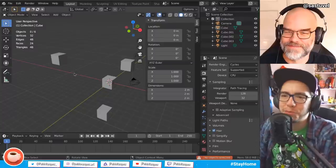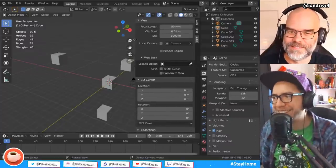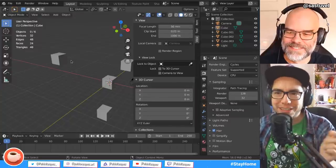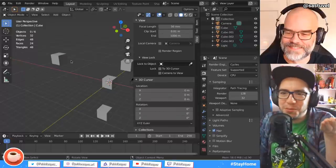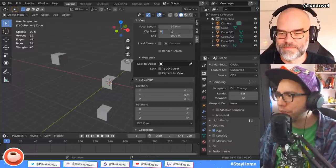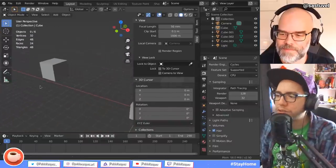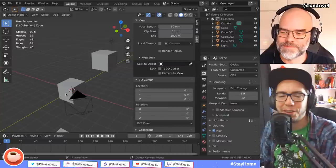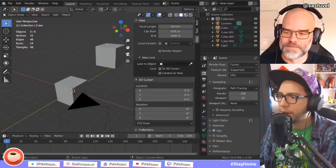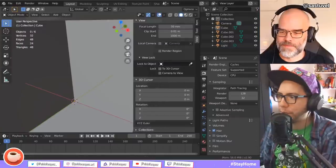A few little things here that are going to save some minutes of life for everybody — two defaults were changed last week. The clip start of the 3D viewport is now 0.01. If you're new to Blender, you might wonder why this deserves mention — it was 0.1 before, which was conservative. You couldn't get too close to objects because it would start clipping. Now it's 0.01, which is still not perfect — you can still get clipping if you get too close to the mesh, but not as bad as before.